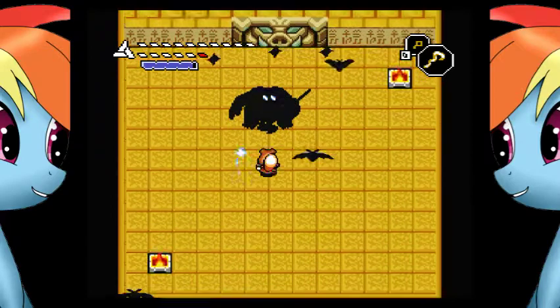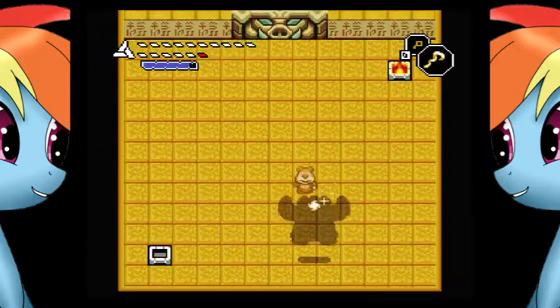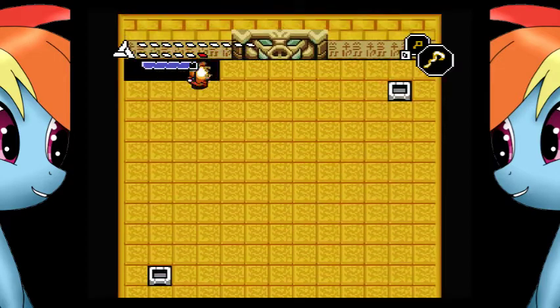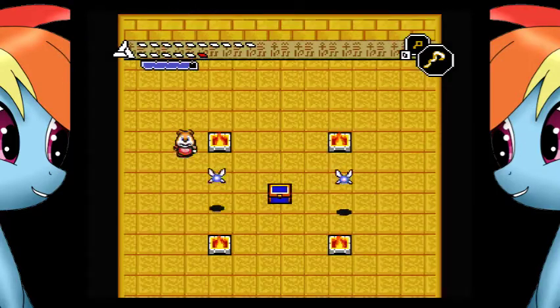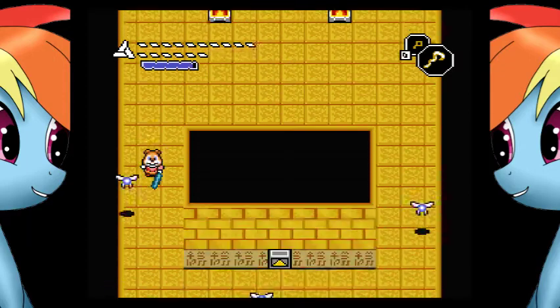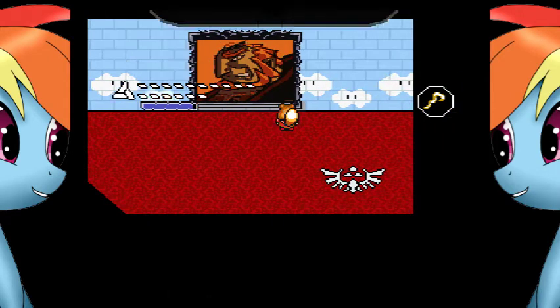Start wailing on him as fast as you can. We want him to stomp the ground just once, and then immediately fall down. And we'll be greeted with the chest fairies and the final Dwarven Ring. We now have everything in the game required to get the best ending. We're not going to do that quite yet.